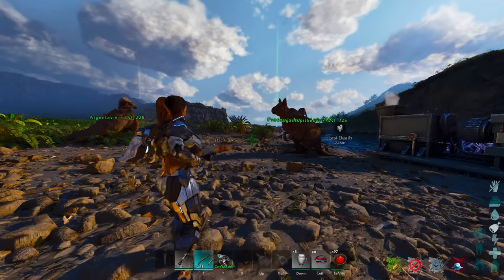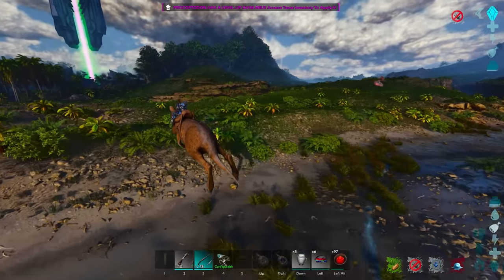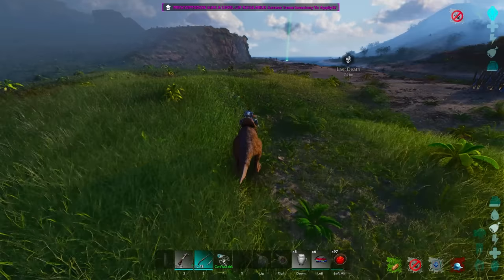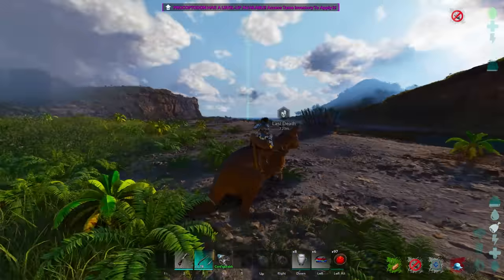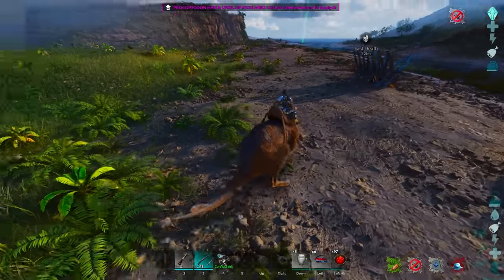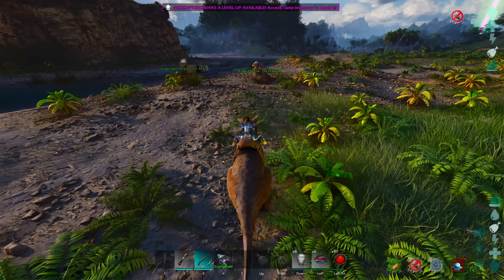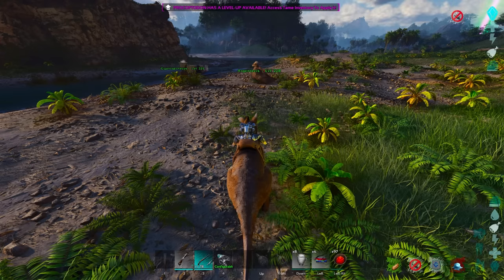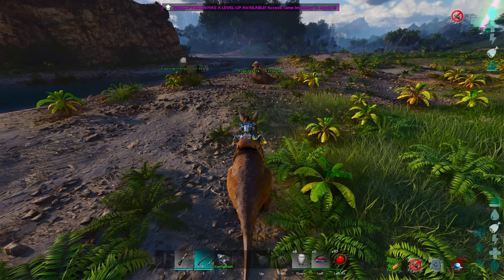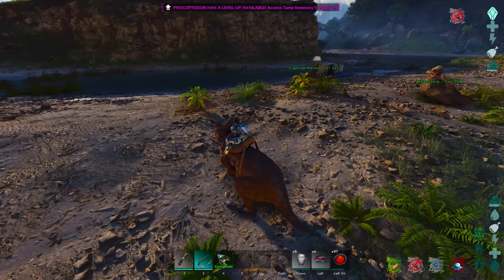The next tip is one people forget about — I don't know why. One of the most valuable tames in the game is the Procoptodon, not only for its jump ability which lets it outrun almost anything in ARK, but also for a special imprinting ability. A female Procoptodon has a pouch, and if it picks up a baby tame, it will hold it and imprint for you. Smaller tames can imprint the full length inside the pouch, while most creatures pop out around 20–30%, but that gives you a free 20–30% imprinting bonus — a massive advantage.